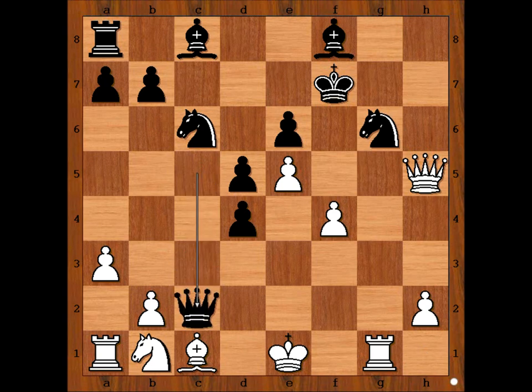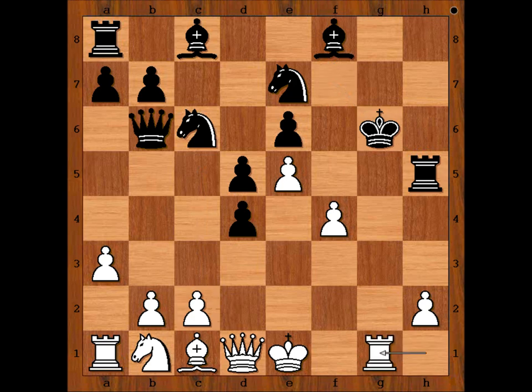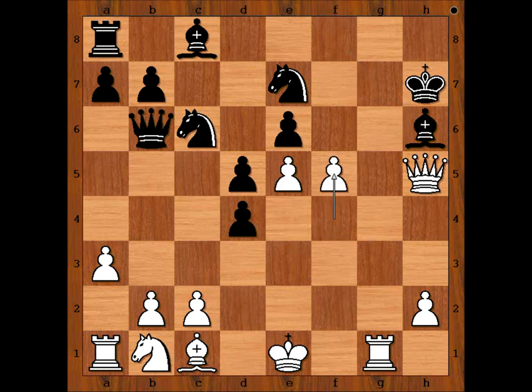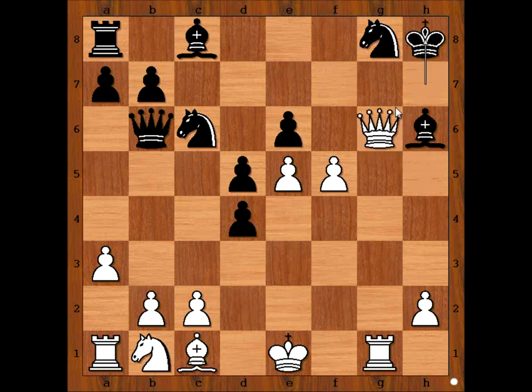In the game we have king takes on g6. Check. King takes on g6. Check. King to h7. Queen takes rook. Check. Bishop to h6. f5 and black resigned in view of this continuation. Knight to g8, defending the bishop. Then check, and queen takes on g8. Check. Mate.